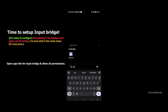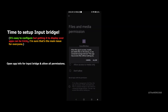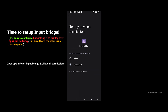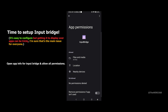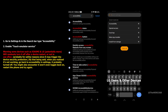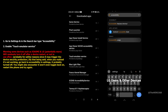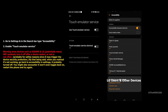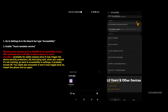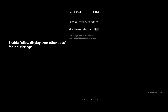It's time to set up Input Bridge. Open app info and allow all the permissions. Once that's done, go to settings and type 'accessibility' in the search bar. Search for Touch Emulator Service and enable it.